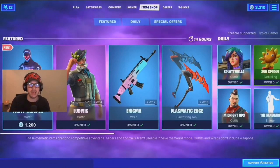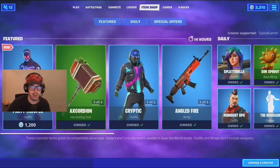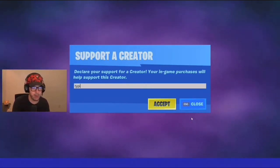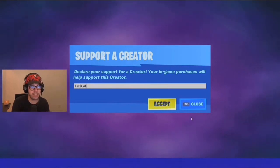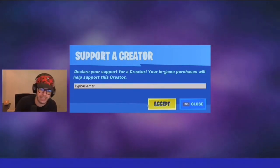Before we do that, if you guys want to support me in buying all these new Halloween skins, make sure to use my code — bottom right in the item shop under Support-A-Creator. Type in code 'typical gamer', all one word. You can type it all lowercase or all uppercase — however you type it. If you want to be cracked on the sticks or keys, make sure to use code typical gamer, please.